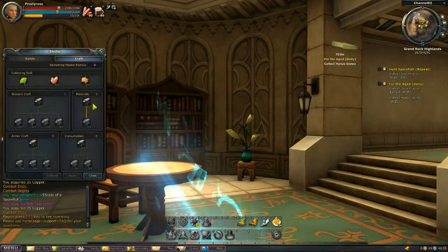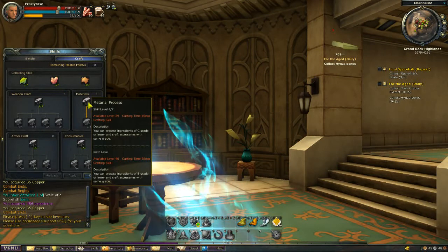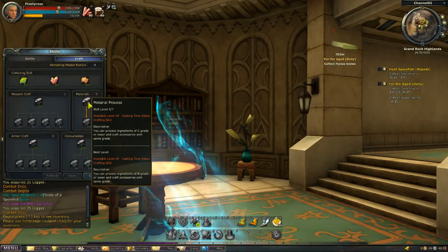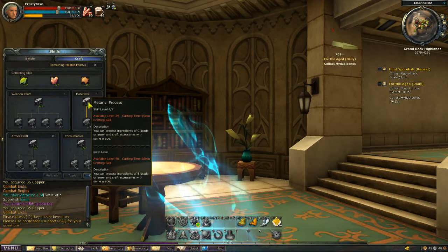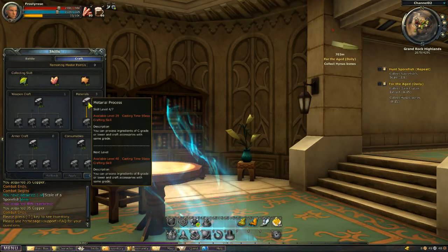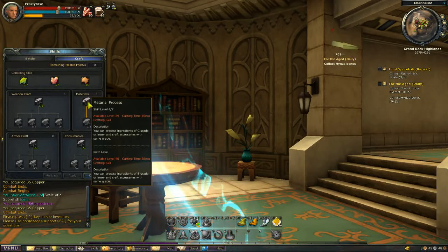The materials tab allows you to transform your ores collected from mining — such as titanium, iron, copper, and silver — into ingots, which are used in the actual production. Each step upgrade allows you to refine better ingredients. So while a level 1 skill will only allow you to refine copper, level 2 will allow you to refine iron, and so on and so forth.